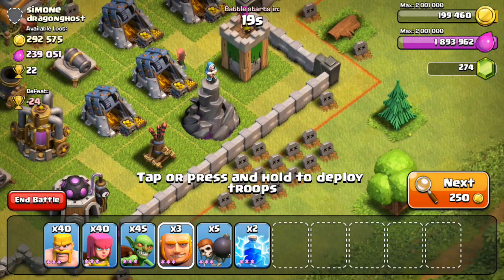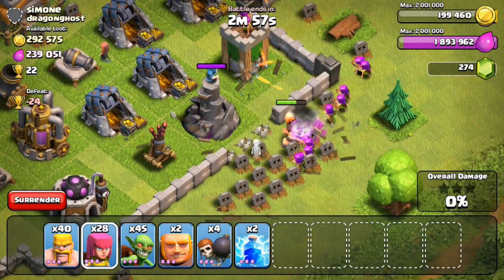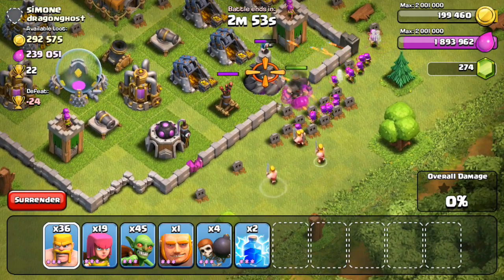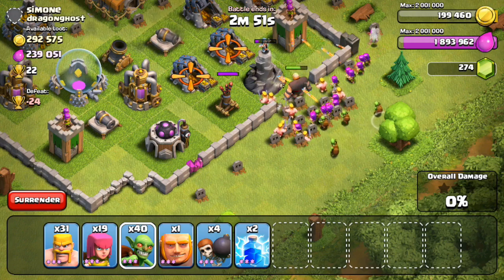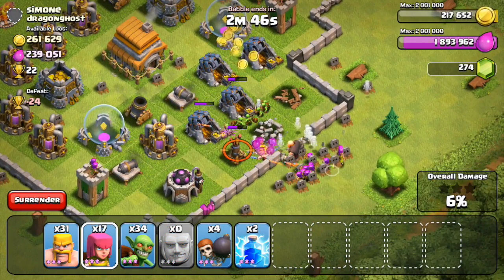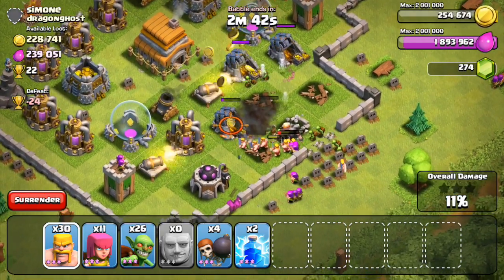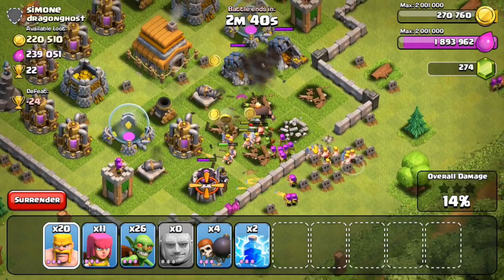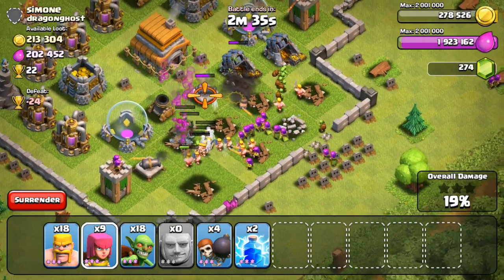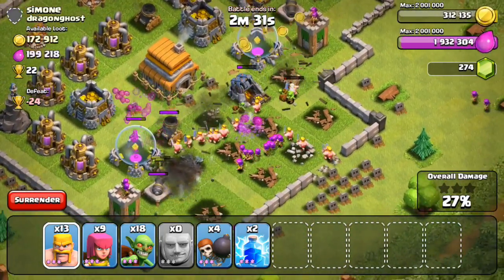I'm completely maxed out on elixir which is a bummer and I'm getting super depressed finding these bases because I get these all the time at Town Hall 6, but on my Town Hall 9 account I have to search for like 25 minutes and spend 150,000 gold to find anything close to this. Up until Town Hall 8 we're going to find an insane amount of resources. Attacking this guy's base, I'm definitely going to focus on the gold mines first.